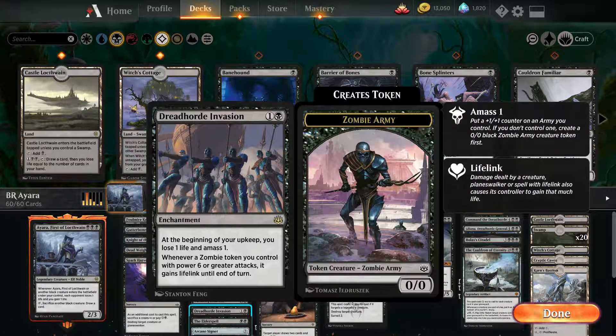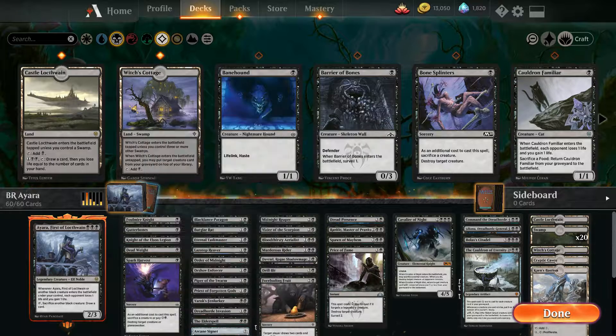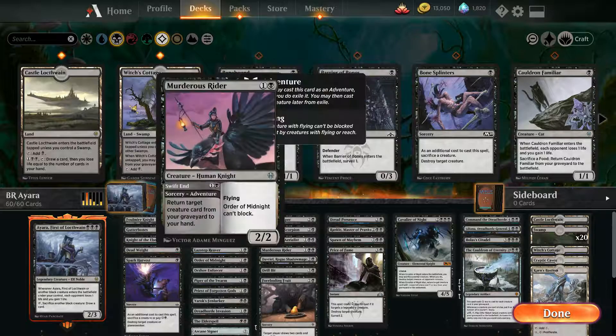Dreadhorde Invasion creates those little guys. Elder Spell kills all those Planeswalkers we don't want to see — staple of all Brawl decks. Midnight Reaper: draw that card, get a little more card draw, you should be ramping up faster than your opponent. Zombie Tokens now have Death Touch, which is just sweet with this.